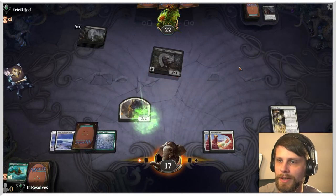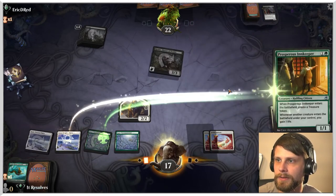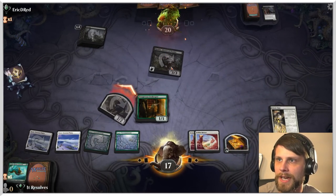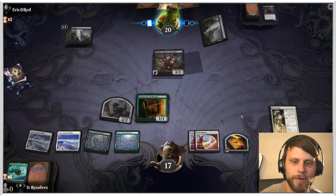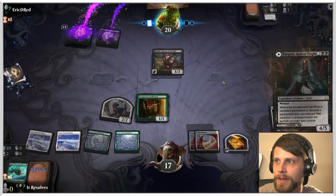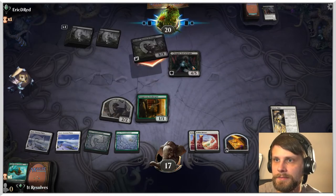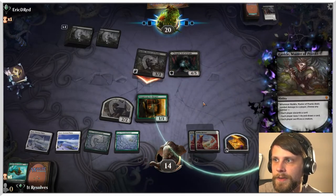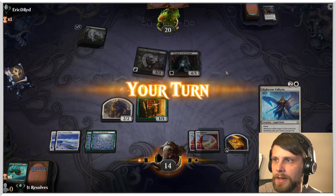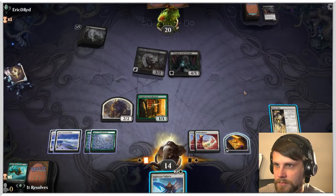Even if we just draw a land, we're in really good shape — or even better, draw this. Let's play you out. I do think obviously we attack because we can't block Rankle anyway, so it's not really worth waiting on. They've got three cards in hand and a graveyard-filled deck, so this is going to be a bit scary. Truthfully though, if they make us sack a creature, we take out the two-two, and then they don't get it. But they're not going to make us do anything.